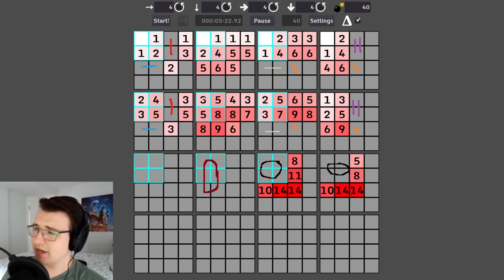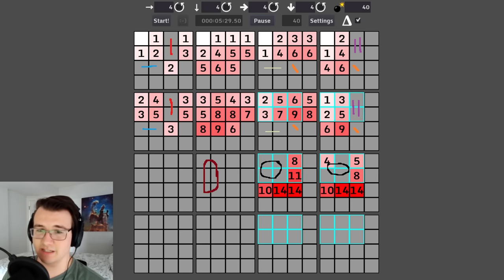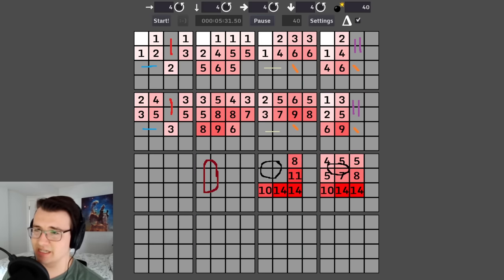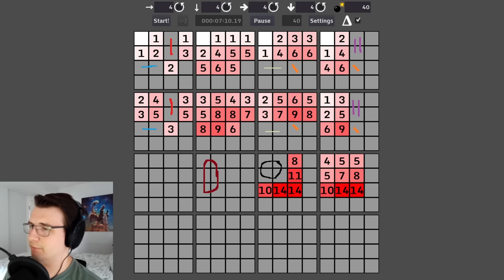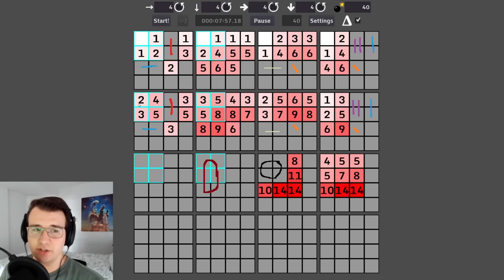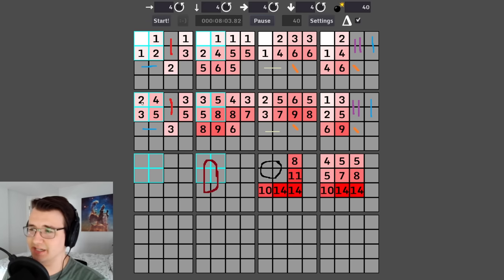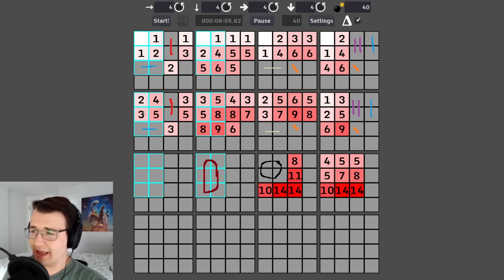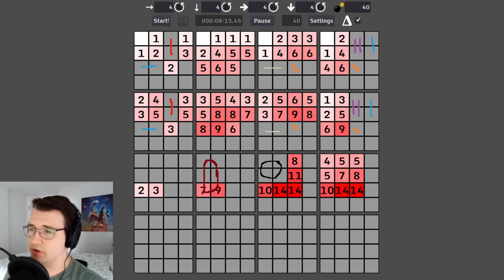I want to draw parallels between this two and this three. The three adds four cells and one mine, which means the black mine must be in these four, so these four are not mines. Going from this two to this three adds four cells and one mine, which I can mark. Going from two to three adds the blue horizontal line — that's where the additional mine is — and four cells that are definitely not mines, so I can get rid of these.